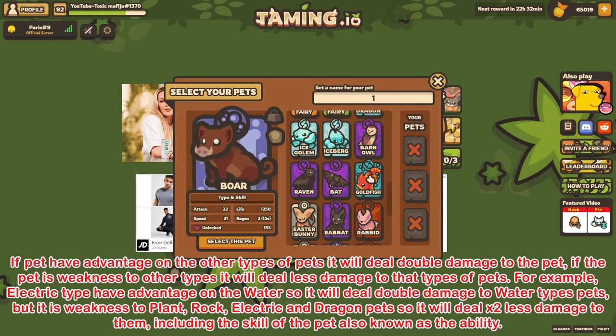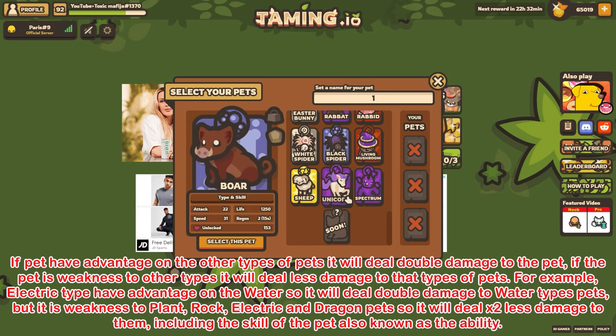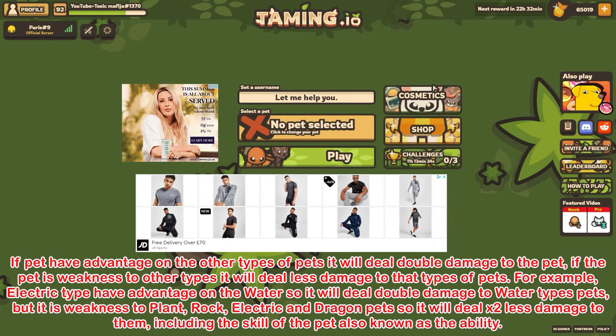Electric type will deal double damage to water type pets, but it is weak to plant, rock, electric, and dragon pets, so it will deal 2x less damage to them, including the pet's skill, also known as the ability.